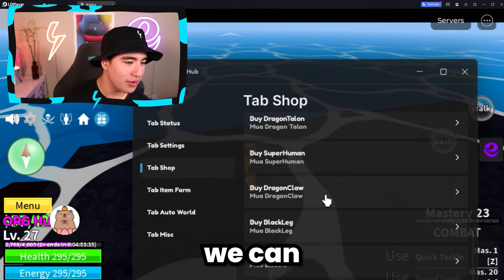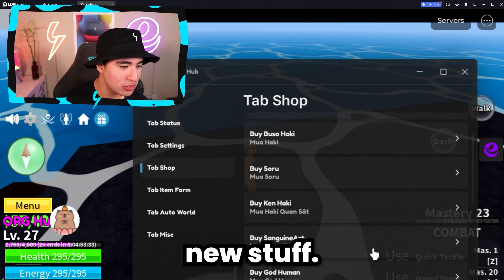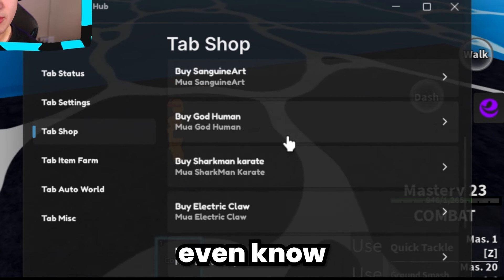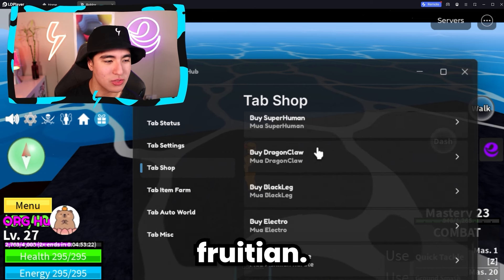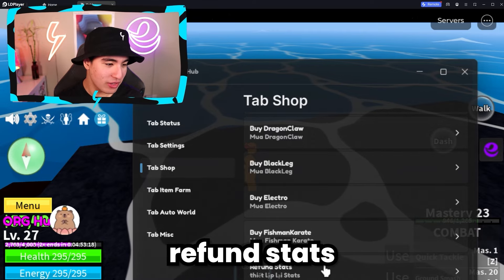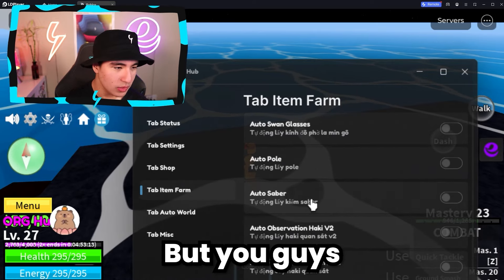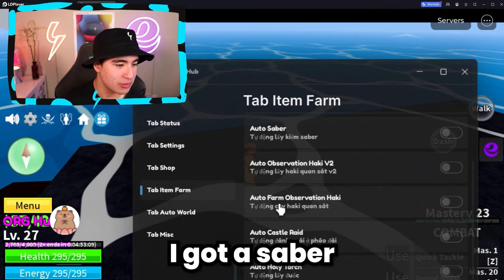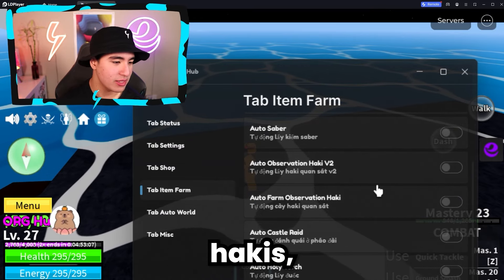Over here we have some statuses, so we can see the elite status and how that's going. We also have some tab settings, so we can turn on fast attack — you'll see my attack sped up on my side to make the auto farms faster.